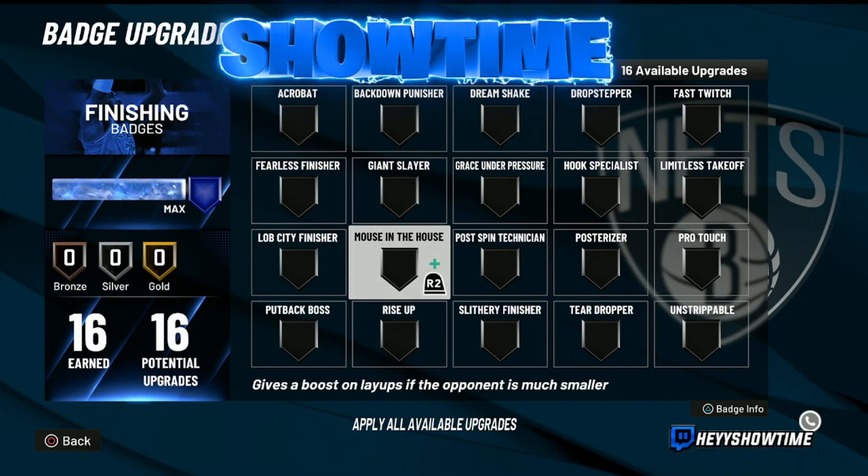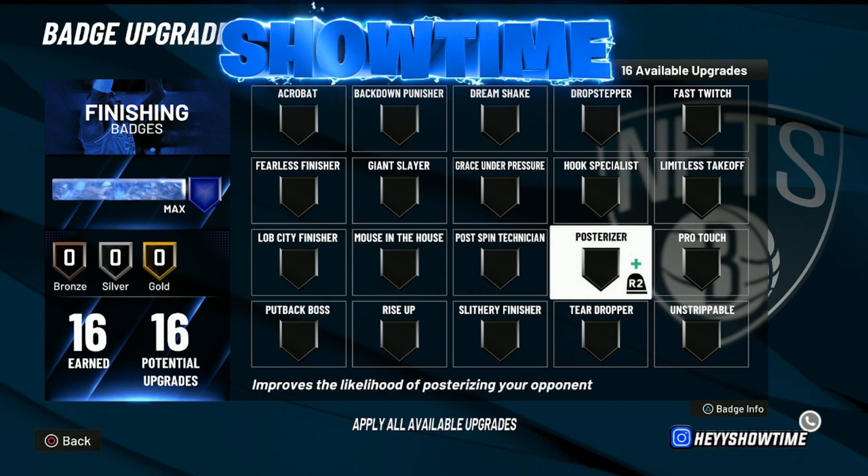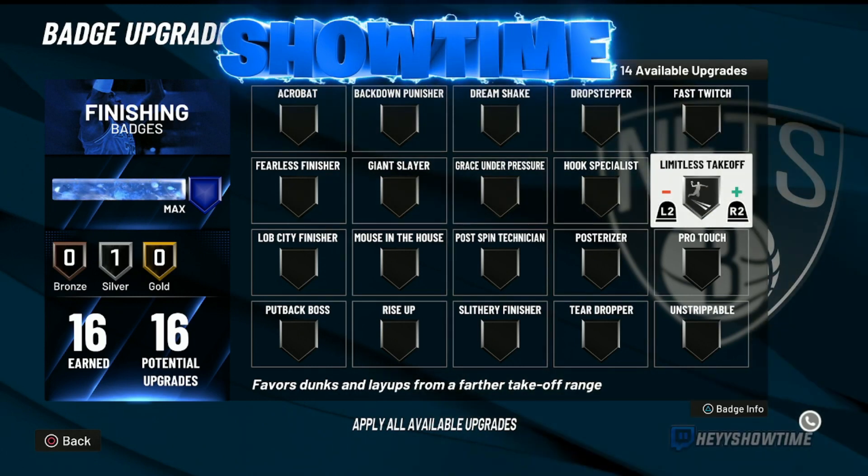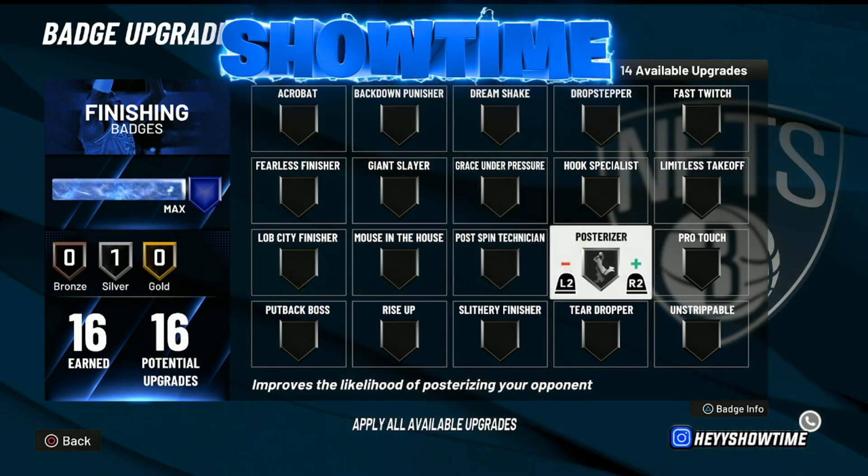To start, we're going to cover finishing badges. First up is Limitless Takeoff — I've seen lockdowns use it on silver and it works very well. Limitless Takeoff in general is a great, very overpowered badge, so using it on silver can definitely help you save badge points. Another badge is Posterizer — I noticed this year it isn't as effective as it was in prior 2Ks.